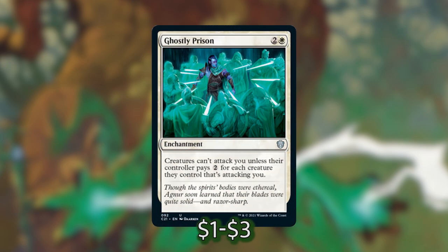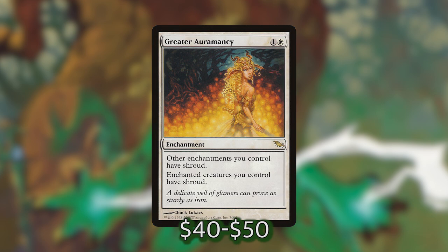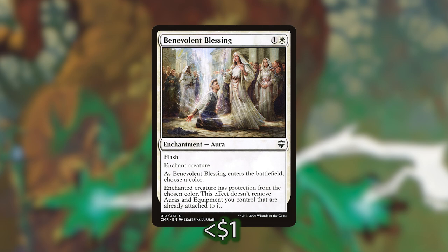We have a Sphere of Safety and a Ghostly Prison to keep us from being attacked — since we're doing a lot of swinging, we want to avoid dying on the crackback. I'm also playing Greater Auramancy, which is expensive but gives all our other enchantments Shroud and gives enchanted creatures we control Shroud. You could substitute it with Nylea's Colossus, which doubles creatures' power and toughness — probably a better fit. We're also playing Benevolent Blessing, which has flash; we enchant a creature and choose a color to give it protection from that color, letting us push through blockers or protect from removal.